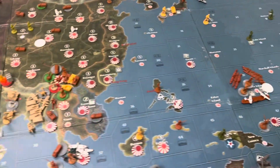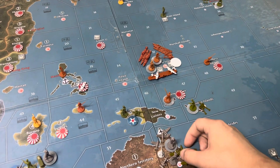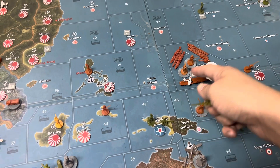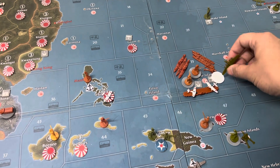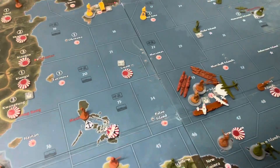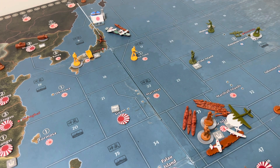Over here in the Pacific, I don't got much to do, but what I can do is what I will do. I have a strategic bomber — he's going to move one, two, three, four and he's going to un-bomb your naval base. He has three movements left and he's probably gonna land in New Guinea.